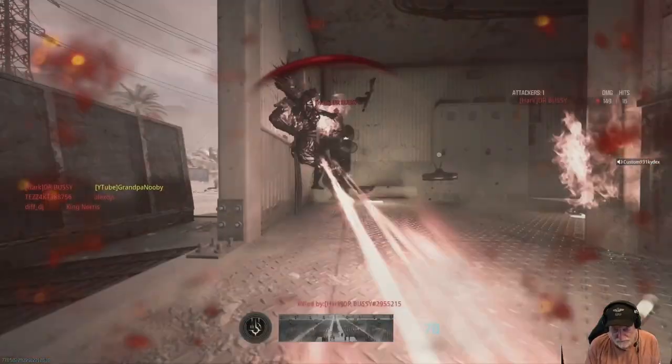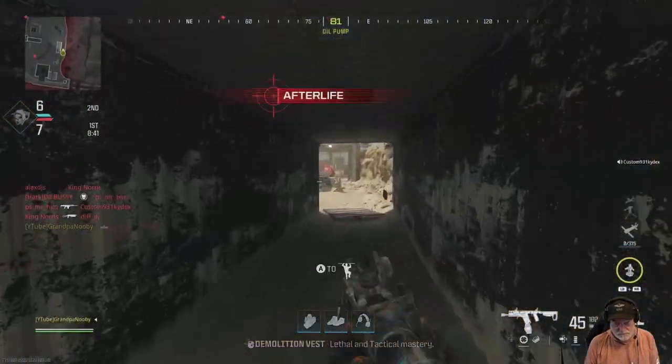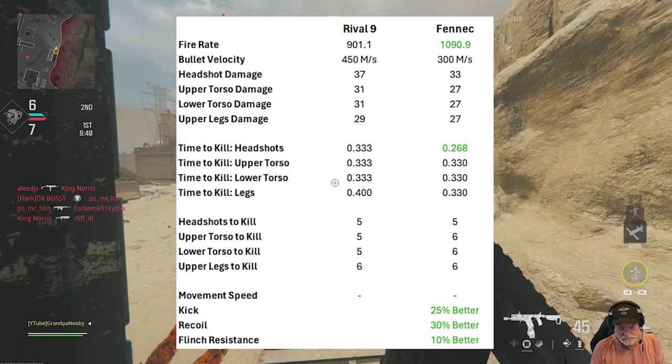The Fennec has a 10% faster fire rate. The bullet velocity isn't great for either one, although the Rival 9 is slightly faster and the damage is slightly higher — but that's a big 'but' — the Rival 9 is good for 10 meters, the Fennec for 12-plus meters. When you look at the faster fire rate, the time-to-kill if you can get the mythical headshots is 268 milliseconds.